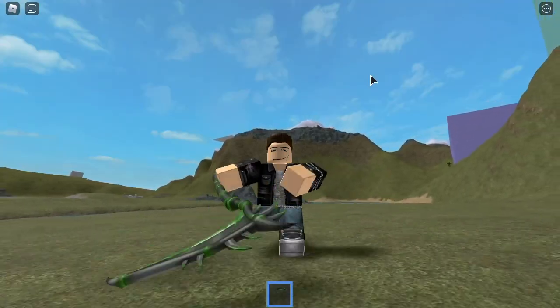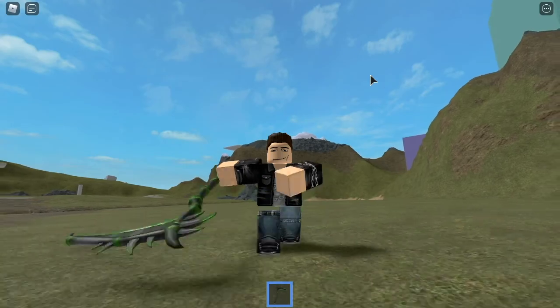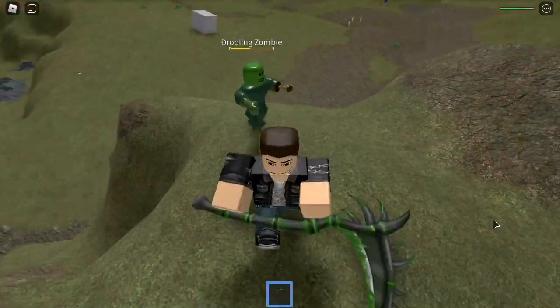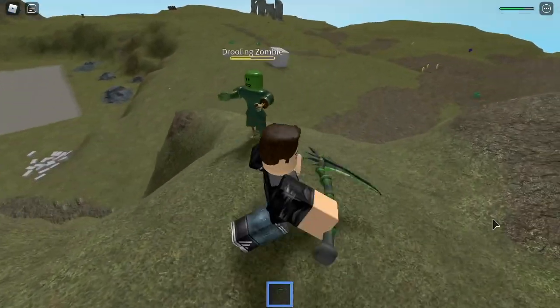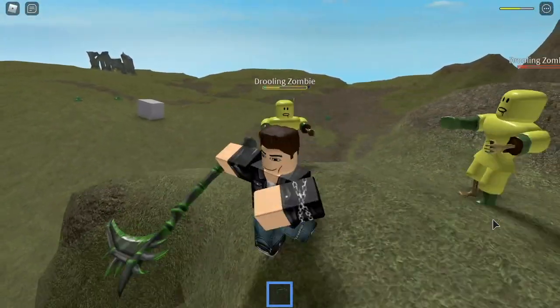The second way to use the gear is to click with it equipped. Doing so will swing the scythe for 0.7 seconds. During this time, any targets it deals damage to who do not have anything named Poison Script inside of their humanoid objects will have a 1 in 4 chance of being poisoned.